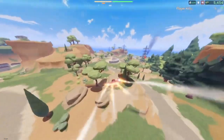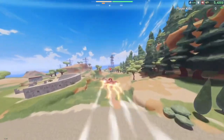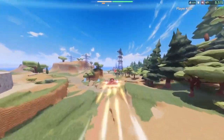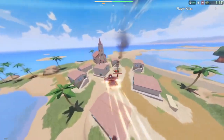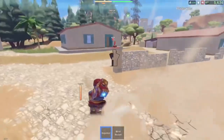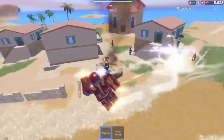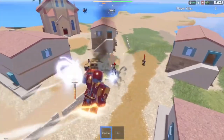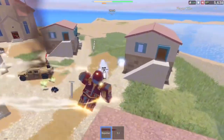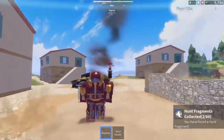We're gonna begin flying now. I like the flying animation — it just feels so cool for a Roblox game. There are some NPCs over there, so we're gonna go attack them. And now we begin fighting. Okay, I got a Hunt Fragment — it's for that Roblox event.